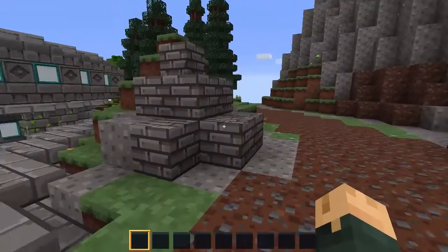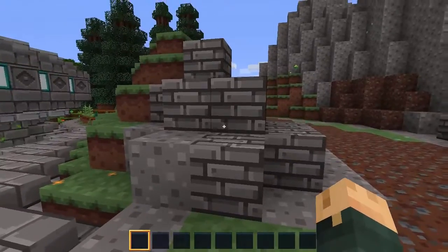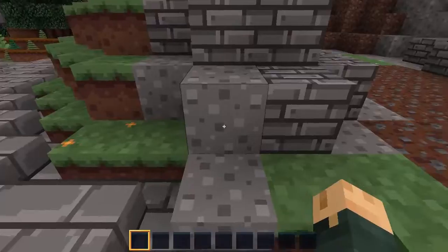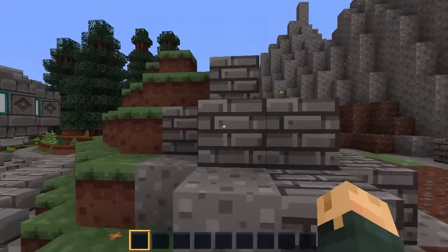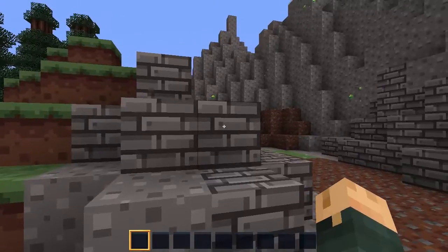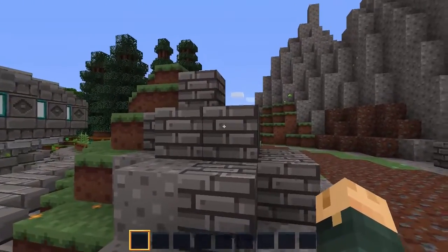Coming over to the mountain biome, we have cobblestone, which feels kind of in a different style. There's a lot of form here rather than just the implied detail of the stone blocks we saw in the snow biome. It actually does outline brick and gives you a little bit of single pixel texture details, which kind of tile a little bit because they stand out.